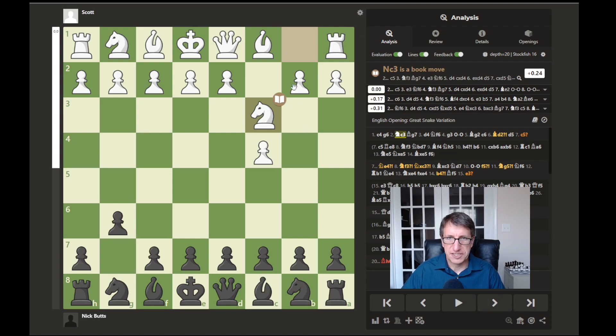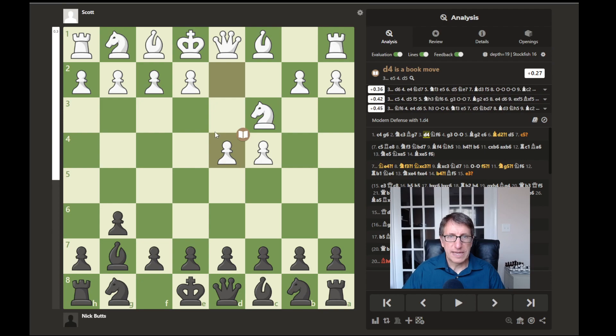He moved his knight out to control the center and I moved my bishop to attack in the center. He plays d4, which is a good setup against someone fianchettoing their bishop. This will often turn into a King's Indian Defense where black develops their knight to f6, castles quickly, and white plays three or even four pawns in the center while black counter-attacks later.